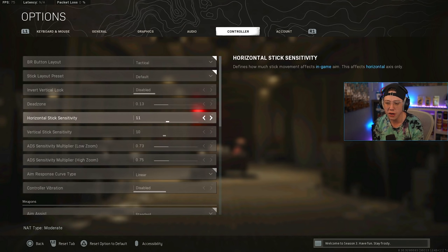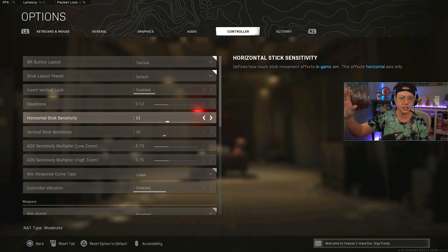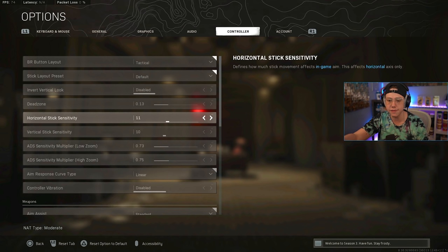My sensitivity is 11 horizontal and 10 vertical — on the higher end. Most pros play between 5 and 9. I play higher because I'm comfortable there. My tip: start on a sensitivity, get comfortable, then crank it up by one in each area. I like horizontal slightly higher than vertical because horizontal tracking needs to be faster while vertical needs more precision for recoil control. Keep bumping up until you're not comfortable, then back off.